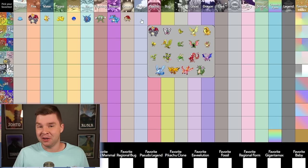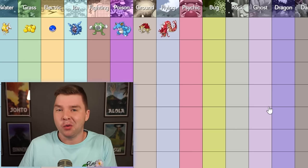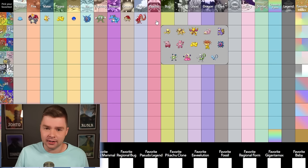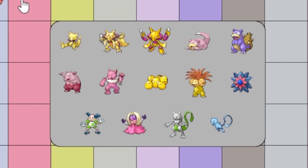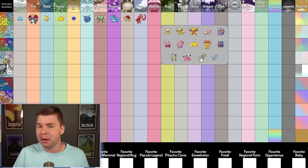Flying? It could just be Charizard again, but red Gyarados is one of the best Shinies we've ever gotten — it's kind of forgotten about because everyone can get it in Gen 2, but it's still really nice. Psychic — this is not easy. I really like Slowbro, I really like Starmie, but I think it's probably Mewtwo.